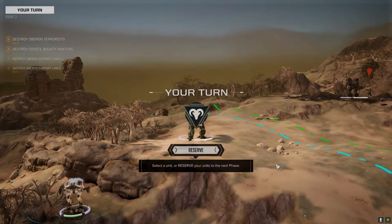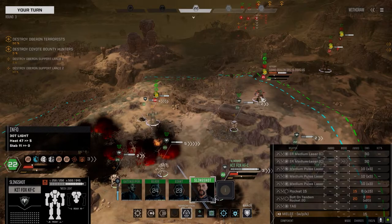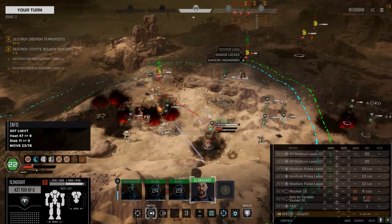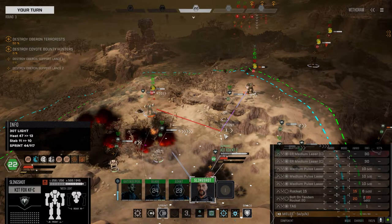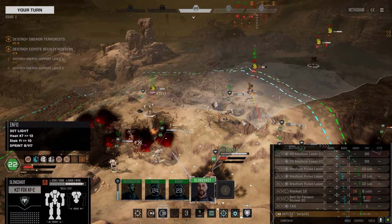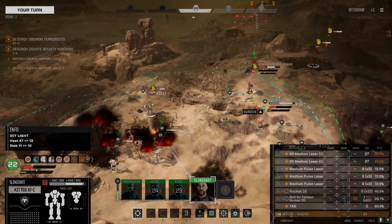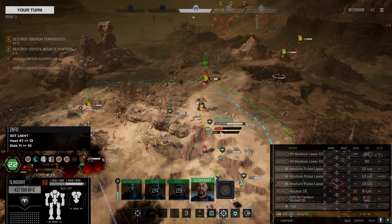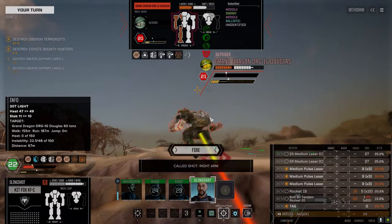Excellent — destroyed a hip. He is pretty slow. We can't get a side shot on him. Let's get up here — we're super heated anyway so we can't fire a lot. What can we fire? Let's take the medium ER mediums off, go with the pulses. We've got lots here so let's go with an offensive push. I think his AC is in the arm.